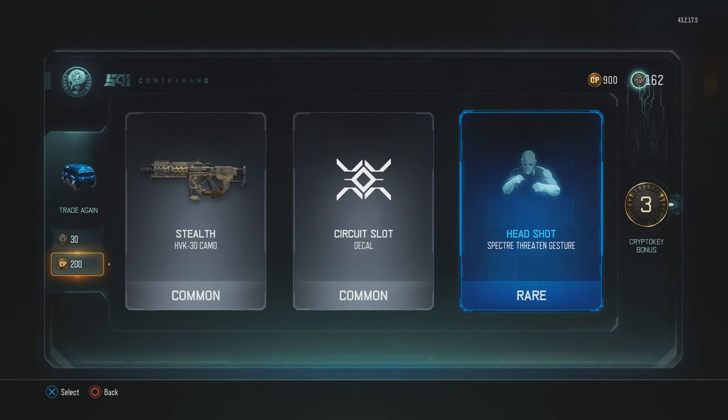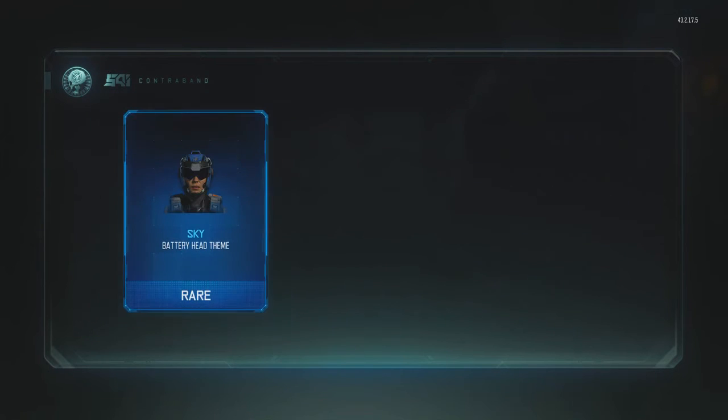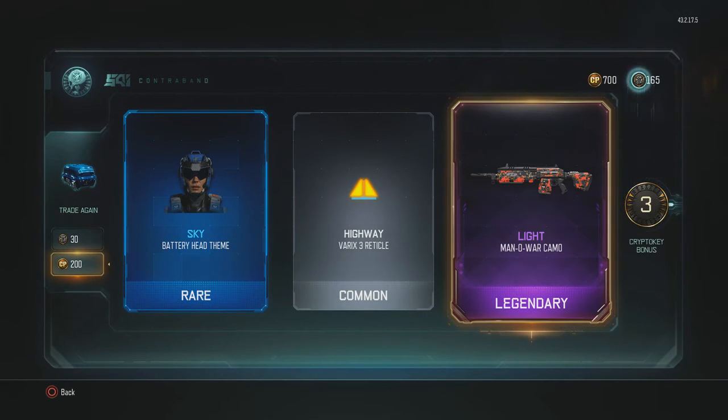I just wish... I want something for the Weevil so bad. That was disappointing. Alright, I want one more Epic — can I get one more Epic please? Light for the Man of War! Let's go! I'm getting good camo. That's a good camo and that's a great gun. Love that gun. 10 out of 10.